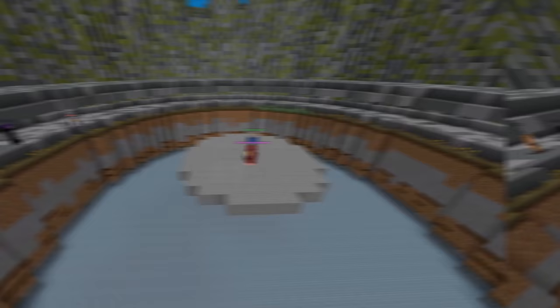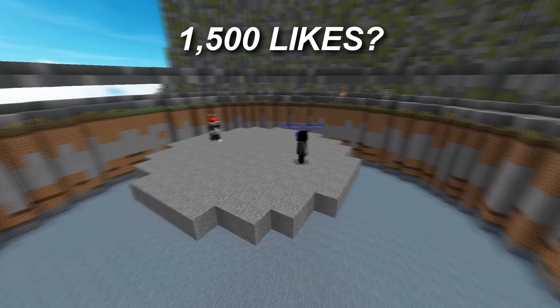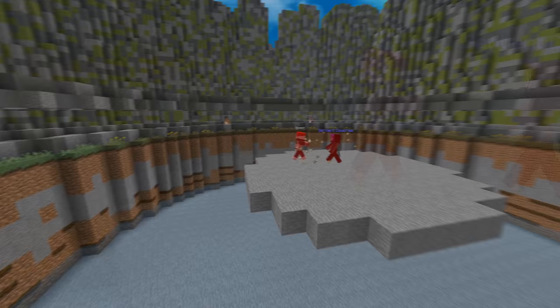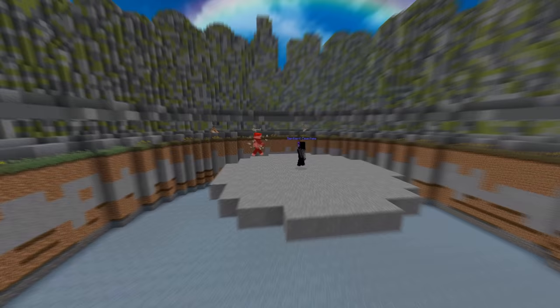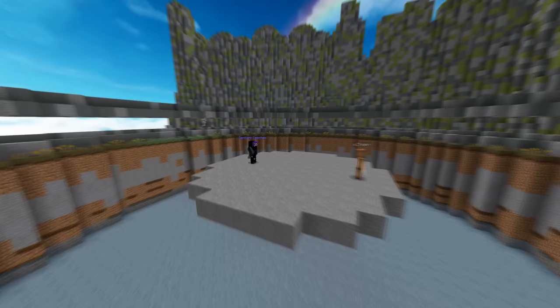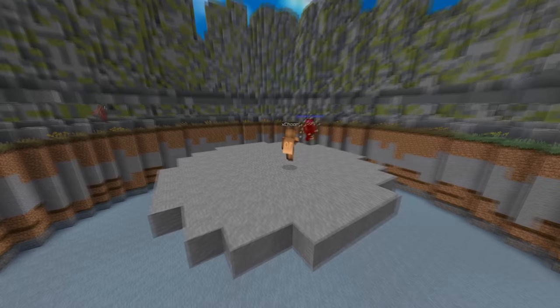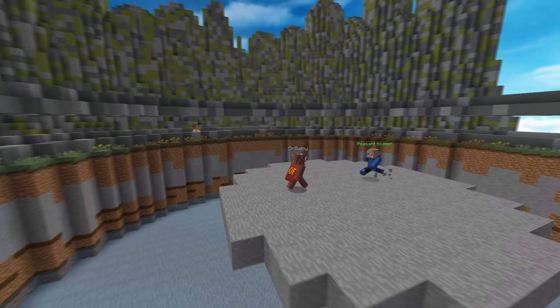Okay, the sumo starts — blued takes the first match. Second match we got Sieges and bpnd — oh my god, Sieges, what was that? Sieges is insane, going again. Then it's Chun versus Chun — this dude is insane, I'm scared to fight him. Fourth round, blued is back against on-baby, let's see who wins.